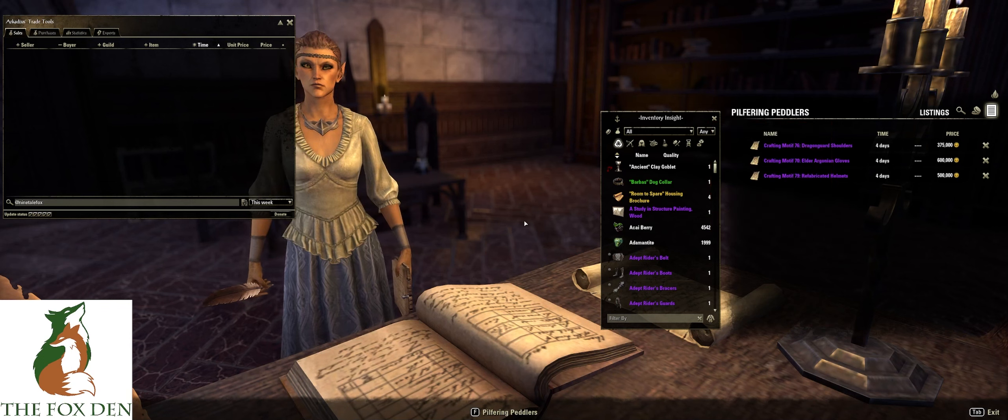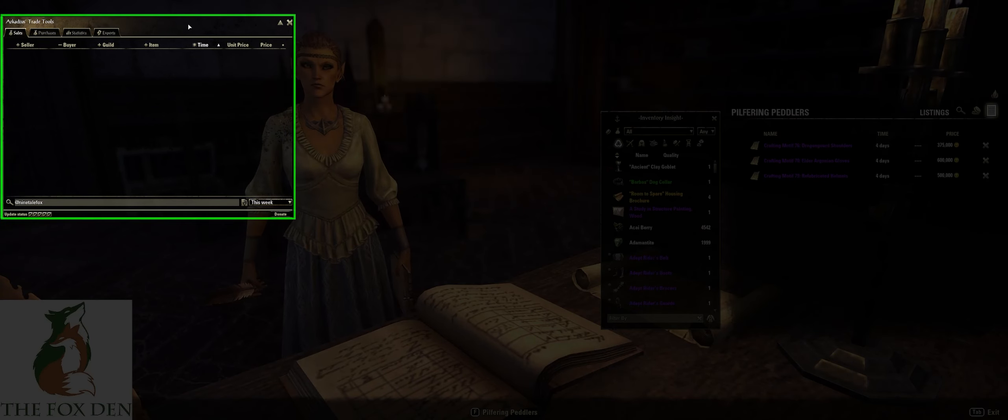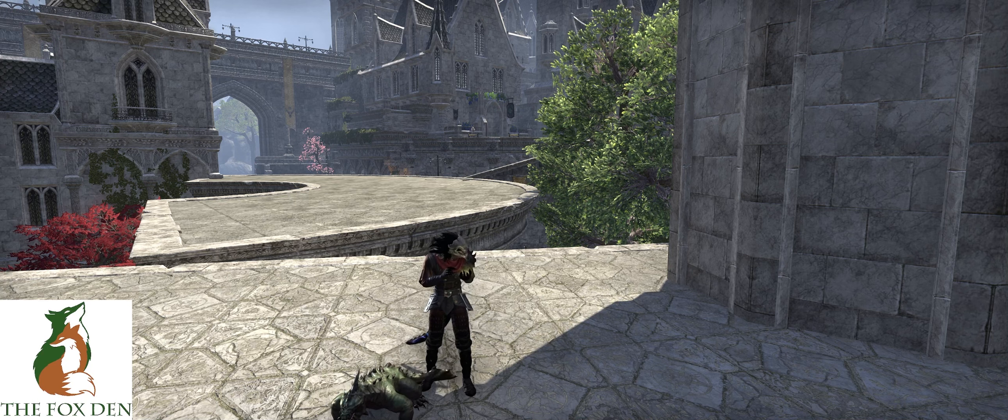From here, you can browse from your guild store even if they don't have a trader. You can also list items to sell and view your own listings. If you are on PC, there are a few add-ons to help price your items properly to maximize your profits: Arcadius Trade Tools, Master Merchant, and Tamriel Trade Center are a few of the ones we use to help us.